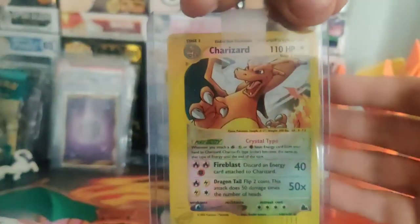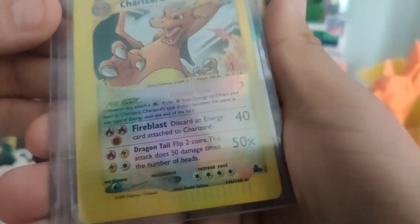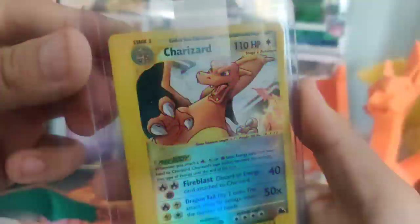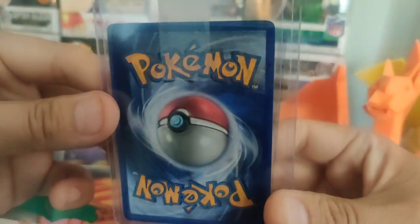Alright, I opened it up in the back — it feels like it's a card. Oh guys, look at that. We have a Crystal Charizard, the Reverse Holo. Very nice condition.